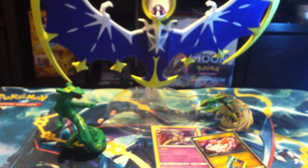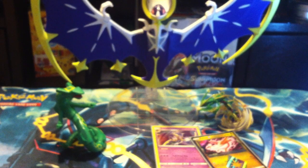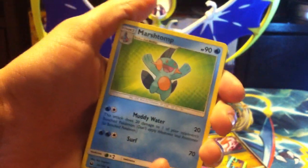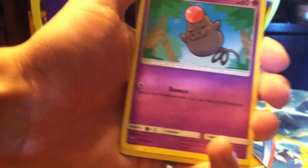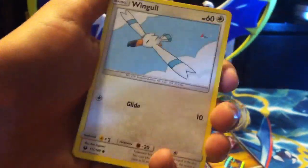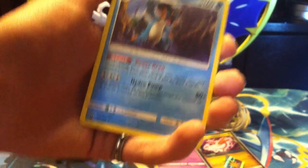Another code card for you guys. Pack six — fighting energy, Energy Recycling System, Marshtomp. Wailmer, Beldum, Spoink, Ball Guy, Wingull, Reverse Cyber, and Swampert regular rare.